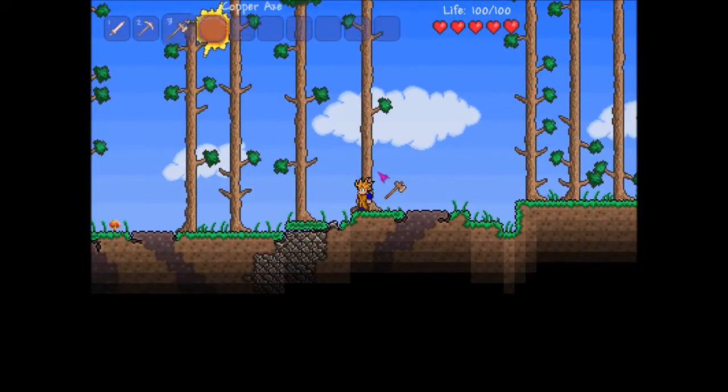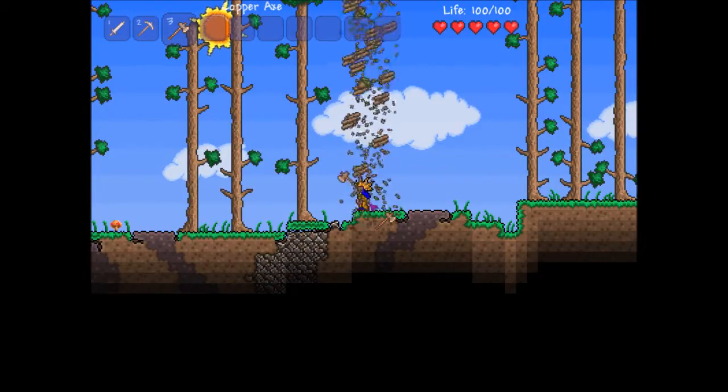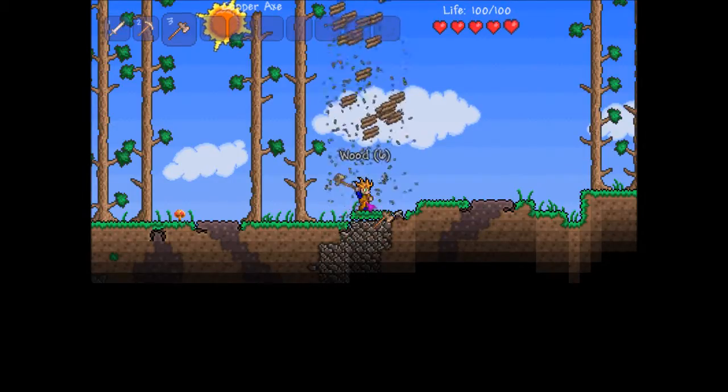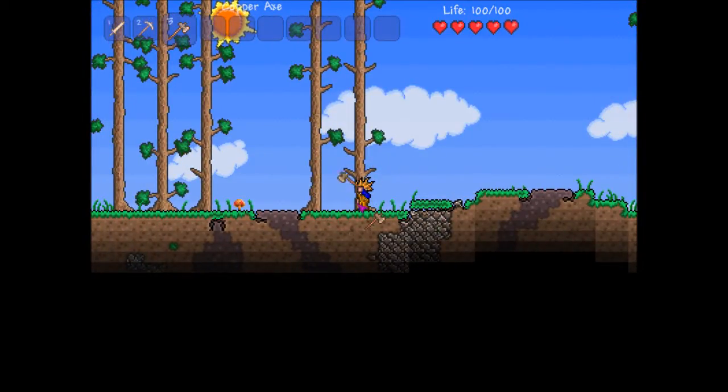Lots of trees, this should be good. I see that iron right there - that's going to be my main priority. Actually my main priority is going to be getting a house and getting set up. I'm going to be trying to use all the shortcut keys like using H for potion - I didn't know about that until the other day.